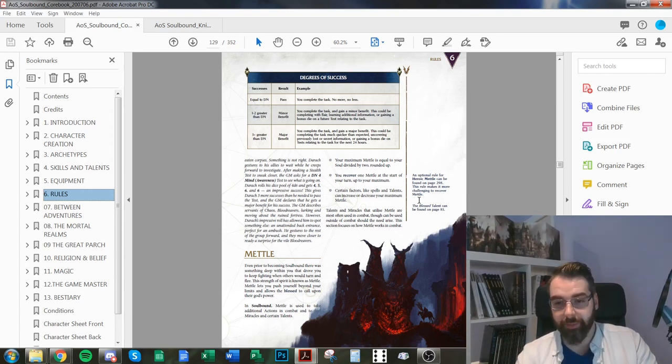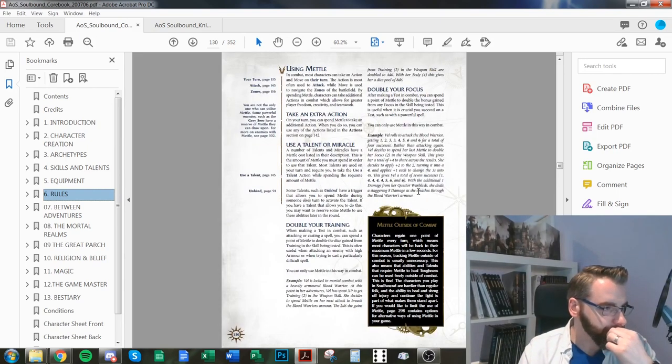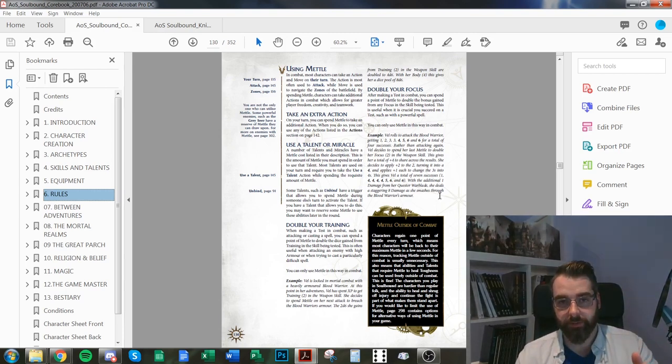You recover one metal every turn. Characters with high Soul have more metal, making them powerful at the start of combat — or for blessed characters who cast miracles using metal. In summary, metal lets you: take an extra action, use a talent or miracle, double your training, or double your focus. It's mostly an in-combat resource.